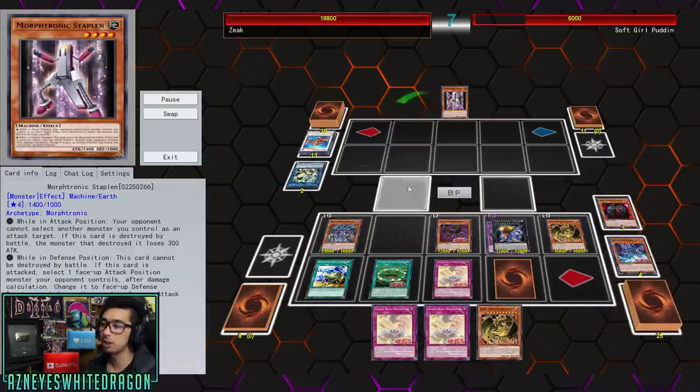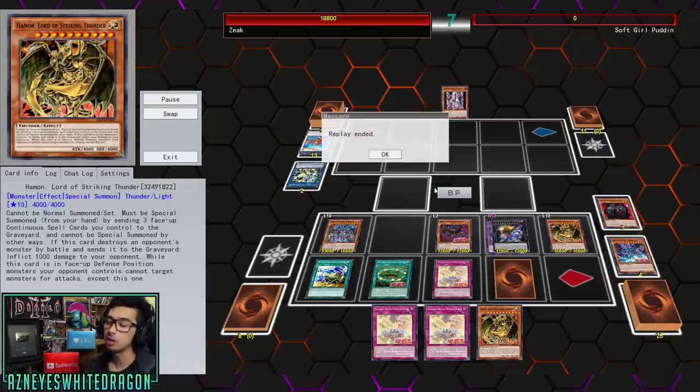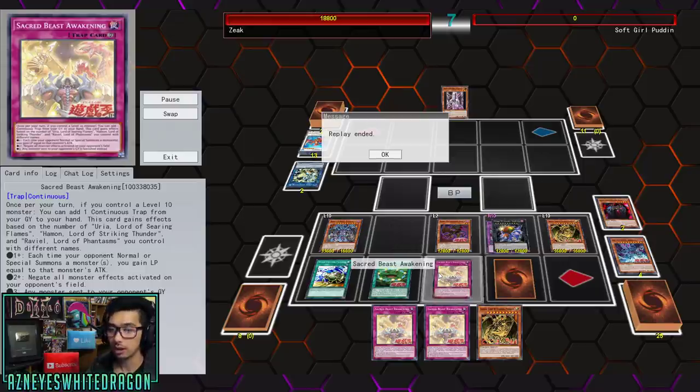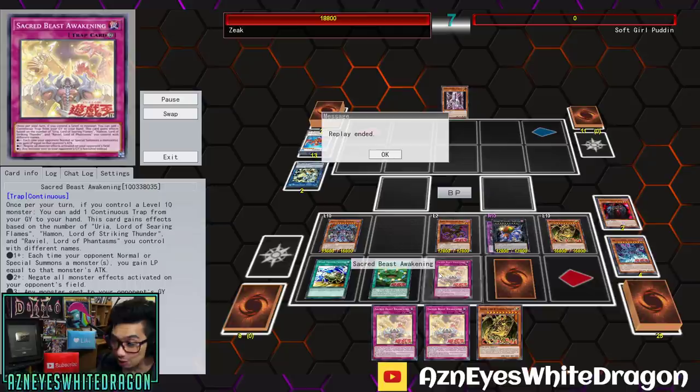At this point we've already won the game — this is over 75,000 damage. Every single turn with Sacred Beast Awakening, you not only gain life points — you can see his life points are at 18,000 — because every time they summon a monster, Dogwood's effect heals you up as long as you control a Sacred Beast. You also get to add the continuous trap, and with two Sacred Beasts you get to negate all effects on your opponent's field that activate. The third effect makes any monster sent to the opponent's graveyard banished instead — basically like a d.fissure, so no graveyard effects either.